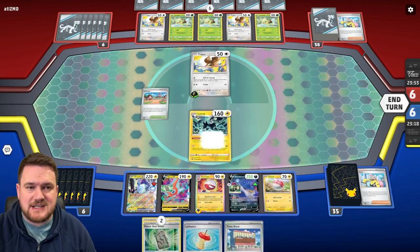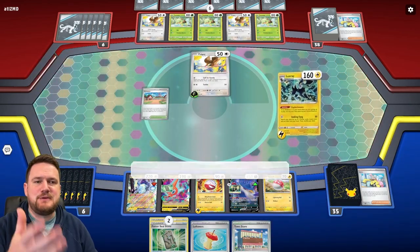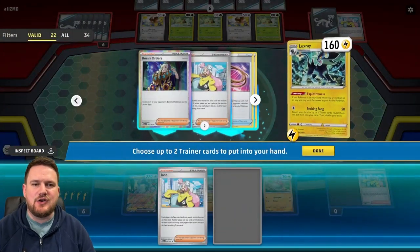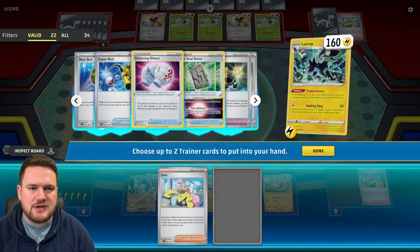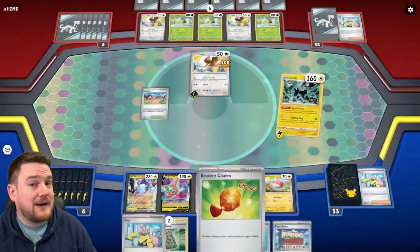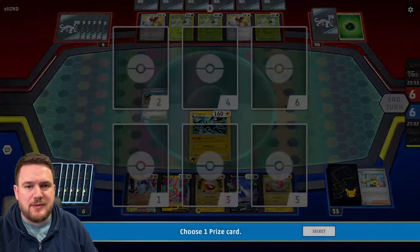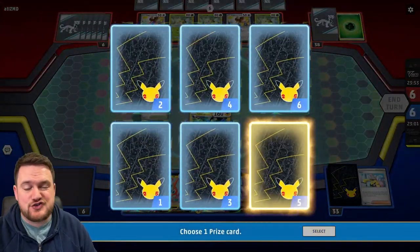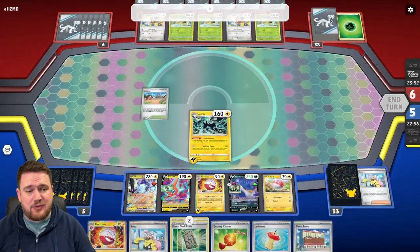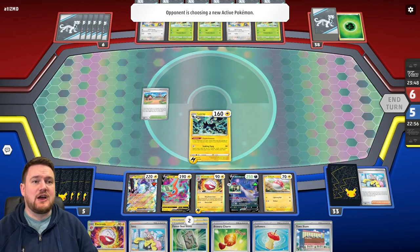So if we want to, we can potentially retreat and attack with Electrode. But since we are hitting into this Pidgey for weakness, we may as well use Seeking Fang for that KO and grab ourselves two more Trainer Cards. I think we might go for the Iono and a Bravery Charm — just another tool to chuck down. We have four tools at the moment, plus a Town Store and an Iono, so plenty of tools coming down next turn. And an Electrode out of the prizes is pretty good — that's a good setup.